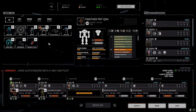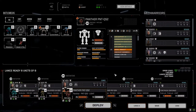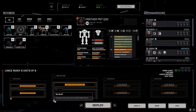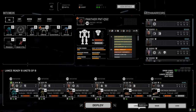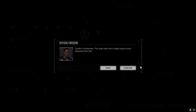I've only got one dropship. When I go to lance B it gives me an option — those are battle armor slots. So if I have battle armor I can drop them too, up to eight units. That's interesting — maybe we should look for some battle armor. We'll need vehicles to carry them. Anyway, this mission is two skulls. Let's deploy and see if we can get this done.